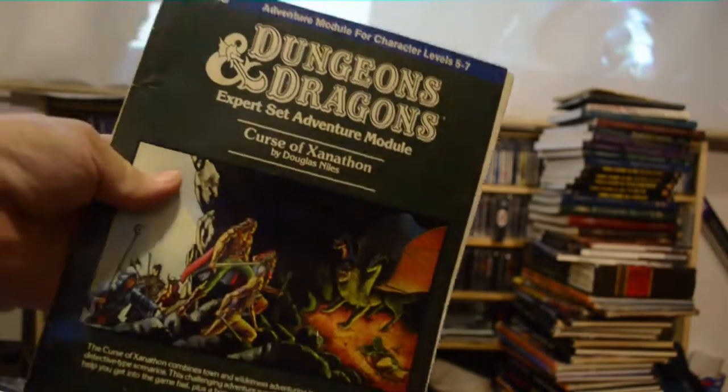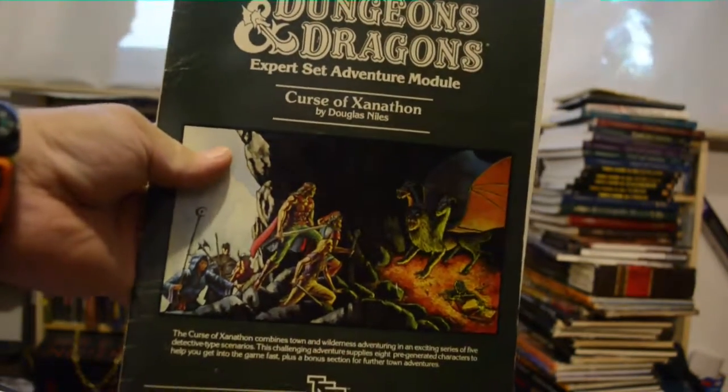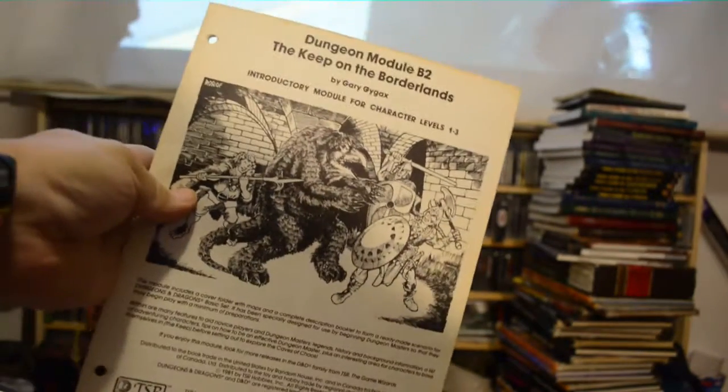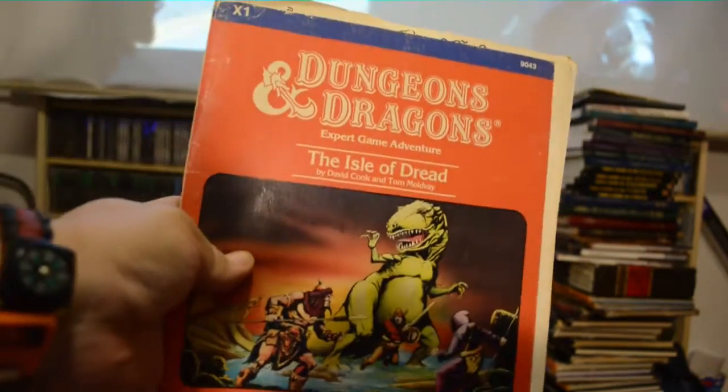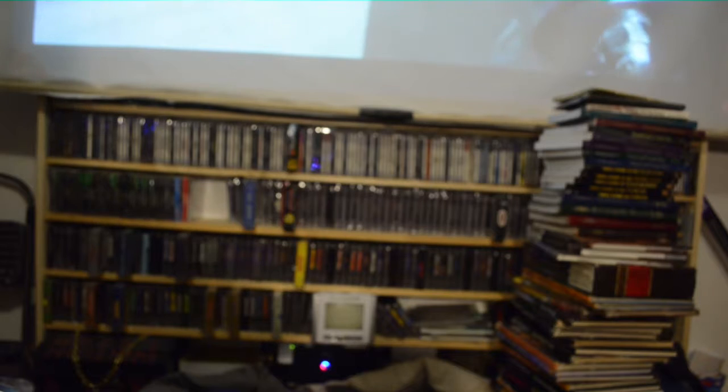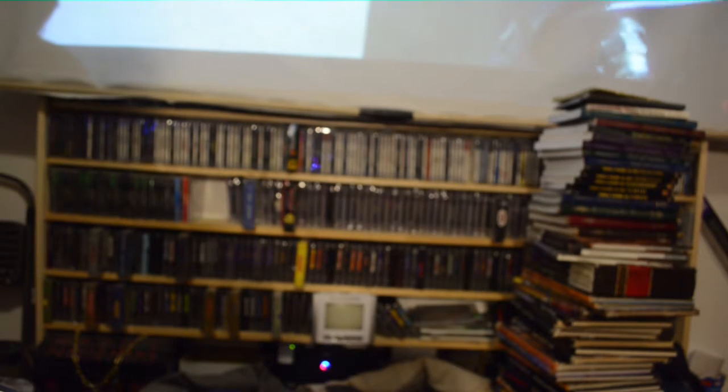Here's an Expert Set module — Curse of Xanathon, or Xanthon, something like that. Keep on the Borderlands, Module B2. Isle of Dread. Best thing to do with Isle of Dread is you use players that don't know how to swim.